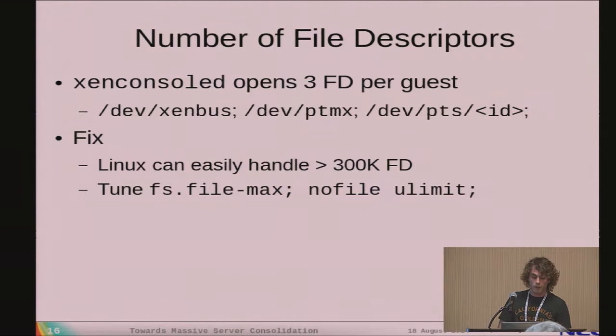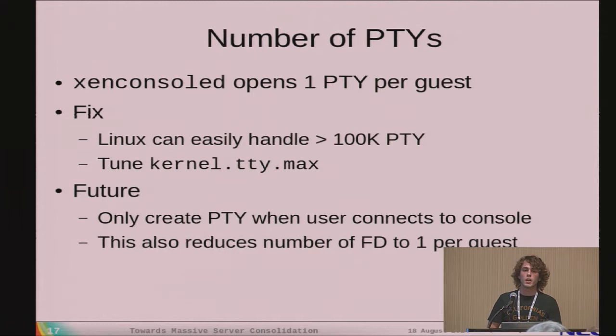The first issue — the console — comes from the fact that XenConsoleD opens three file descriptors per guest: one for the XenBus and two to handle the PTY. Luckily this is not a fundamental problem for Linux. We just need to configure two parameters to fix this issue. There is also a limit on the number of PTYs, which is again not a problem for Linux to handle with another parameter. For our 100,000 VM target this should be enough, though ideally XenConsoleD should only open the PTY when the user actually connects to the console, to relieve pressure on Dom Zero.